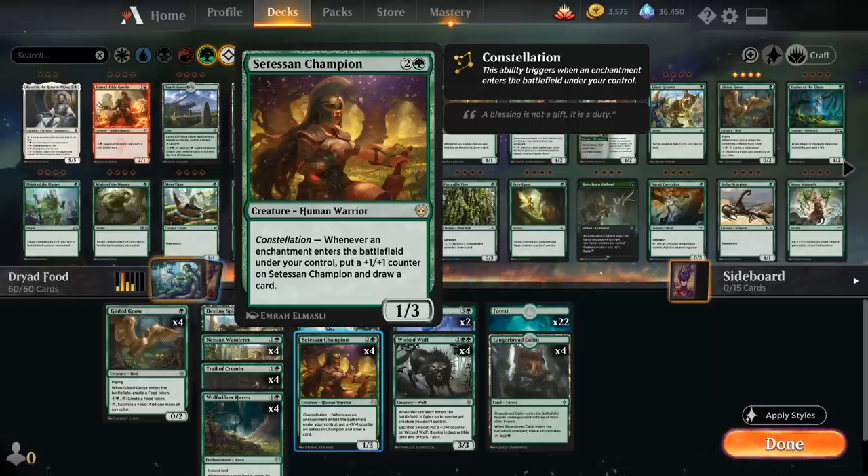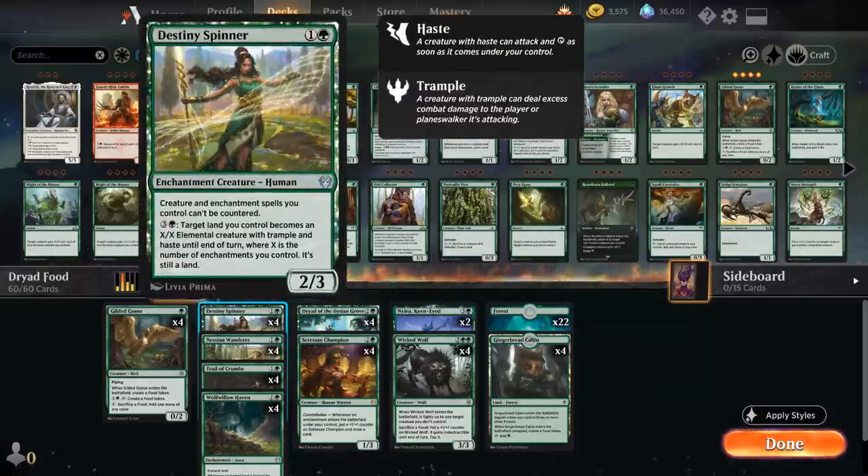We've got the full playset of Destiny Spinner: two mana for a 2/3 enchantment creature that makes our enchantments and creatures uncounterable as long as the Spinner is in play. The activated ability for four mana can turn a land we control into an X/X elemental creature with trample and haste until end of turn, where X is the number of enchantments we control. This is perfect for closing out the game once we've accumulated a lot of lands and enchantments, since we can sometimes nearly draw our entire deck.